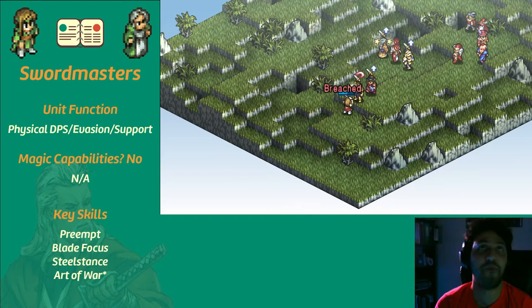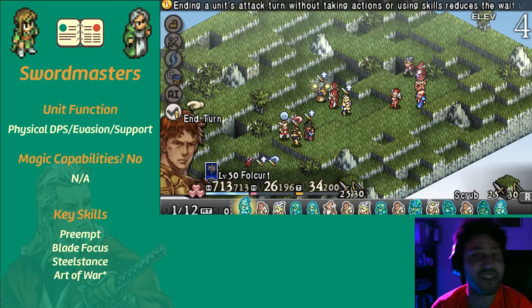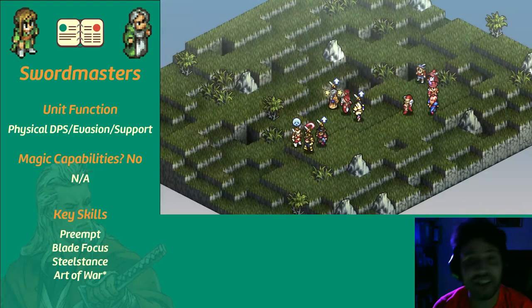I'll preface their key skills with a note on Arts of War. Arts of War in OV is an all-in-one action command that allows you to add stun and silence to your weaponry. Archers have access to a whole suite of war dances that allow you to buff your allies, spread status onto your enemies, recover HP, and more.